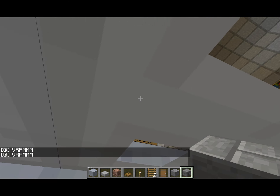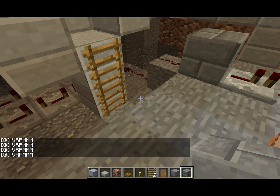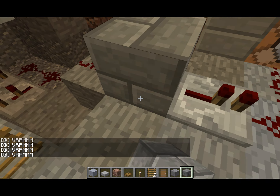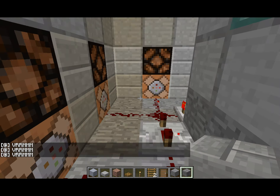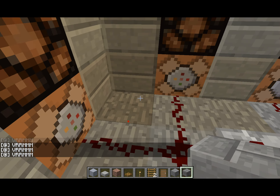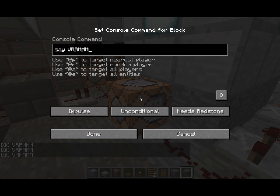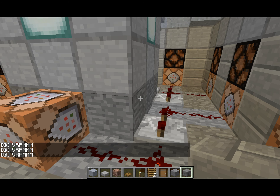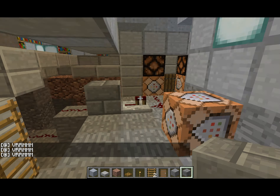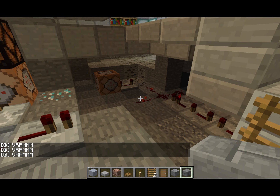If you look up there, that's changing because each and every one of these has a different command and different color — one through nine, I think. And then this command block makes the engine sound, or as River once said, it was the brakes. I thought that was hilarious when I first watched it.